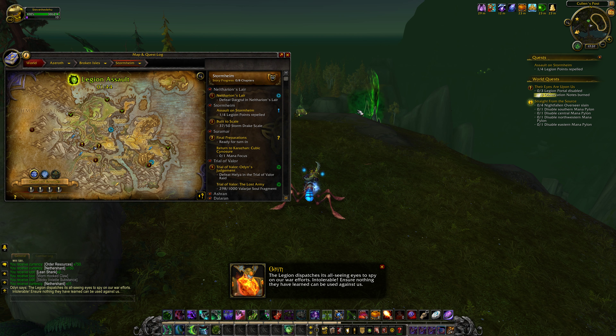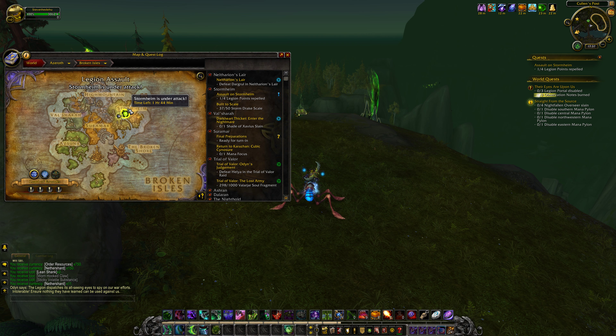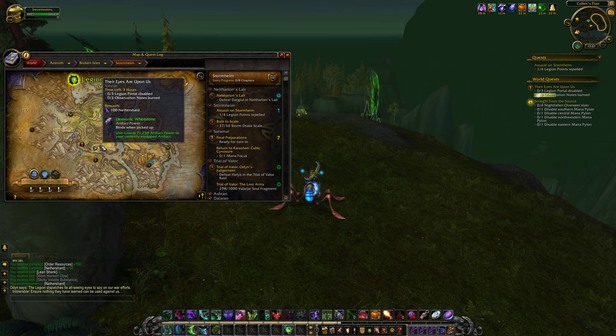Their Eyes Are Upon Us. Essentially what we have to do with this world quest is disable three of the legion portals and also burn three observation notes. This quest is only available in an area which is under attack by the legion. In this case we have Stormheim currently under attack and the quest is here.